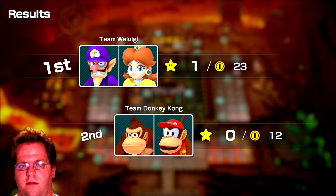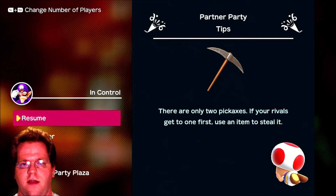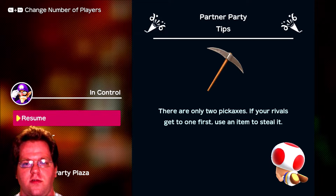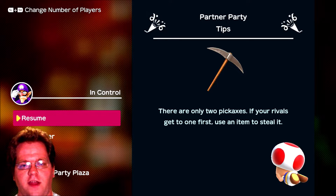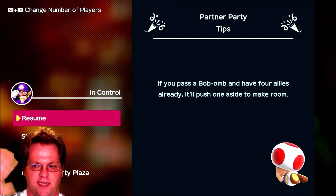We get an extra two coins for winning, and there are bonus stars in this one — so I just want to let people know that. We're still in the lead. And that's going to wrap things up for tonight's video, everyone. Thank you all so much for watching. Make sure you like this video and subscribe to TimPlaysGames. Stay tuned for more Super Mario Party videos. Till next time — this is Tim from TimPlaysGames signing off. Have a good night, guys. We'll see you next time.